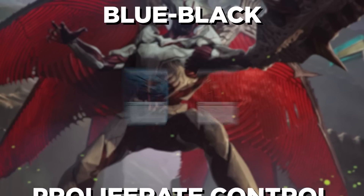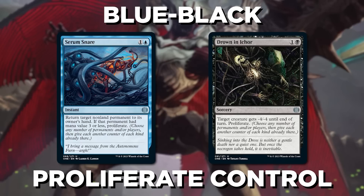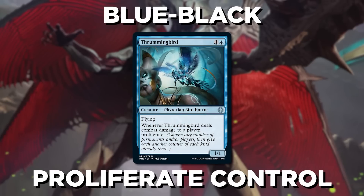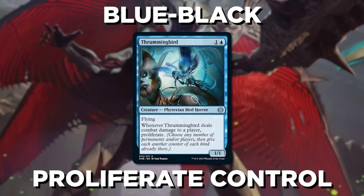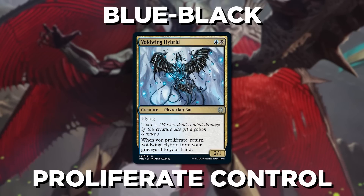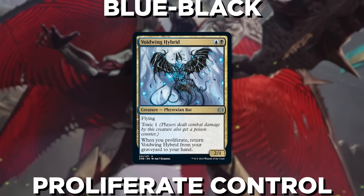Moving on to Blue-Black, we've got Proliferate Control. You'll use some cheap proliferate spells to help increase oil counters, poison counters, or even loyalty counters if you're fortunate enough to have a Planeswalker join the fray. A card like Thrummingbird can help make sure you can proliferate turn after turn and threaten a slow creep of poison on your opponents, which pairs perfectly with Voidwing Hybrid — excellent for getting them that first poison counter and then keeps coming back time and time again.